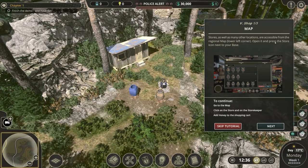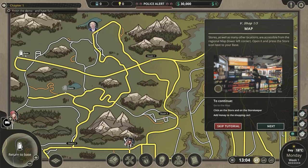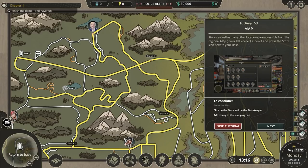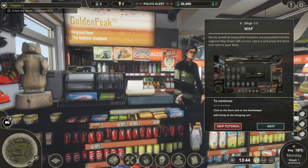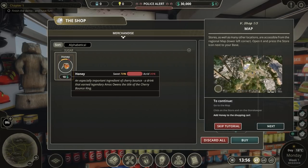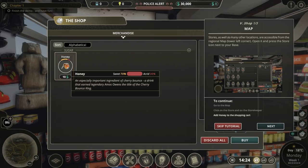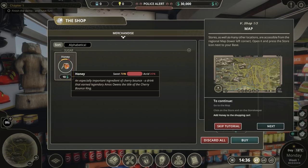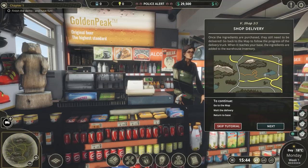Stores and other locations are accessible from the regional map, bottom left. So we've got stash, the star, and base. You can visit the store. Click on the stand and the shopkeeper. Honey - an especially important ingredient of Cherry Bounce, a drink that earned the legendary Amos Owens the title of Cherry Bounce King. It's 70% sweet and 30% acrid. How much do we want to buy? 50 kilos. You can hold shift to increase by 100 and control to increase by 10. Let me just buy that - it costs us 500.